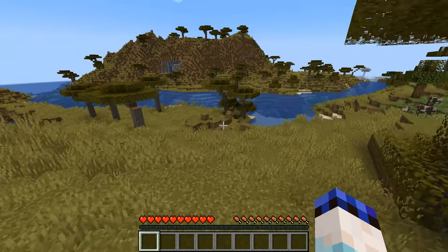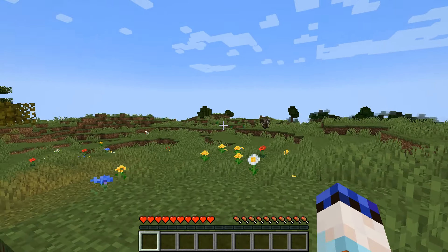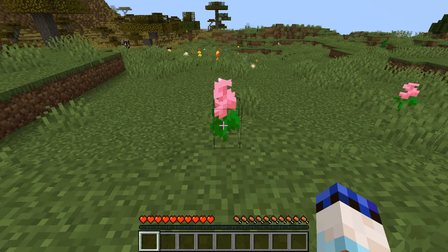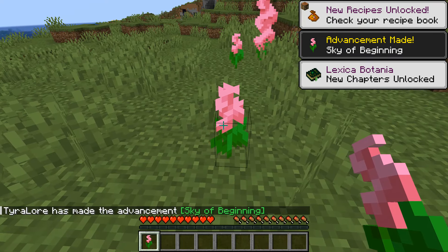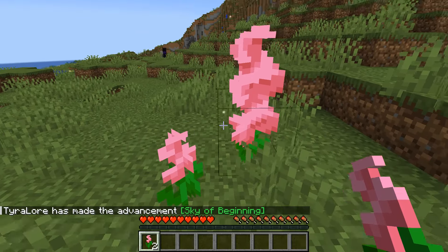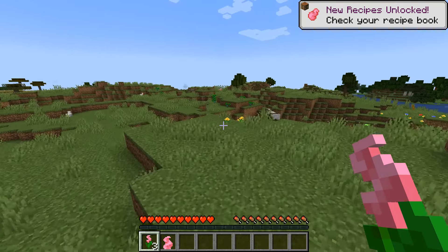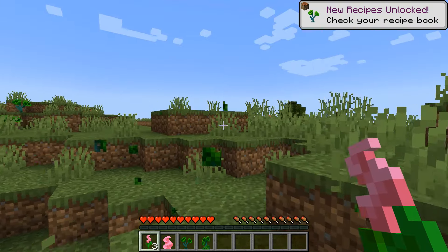Without further ado, let's get started. So this is where I have spawned in, and I can already see that around here there are a few bits and pieces that look like they are not from vanilla Minecraft. And this is where the Botania journey begins. You'll find that scattered throughout the world are 16 different colours of flowers, just like this one here. These are the pink ones, as you can see. They come in either the standard variety or the too-tall variety, both of which can be knocked down just by punching them as per usual.